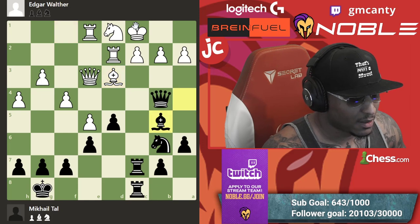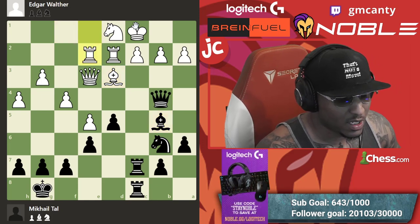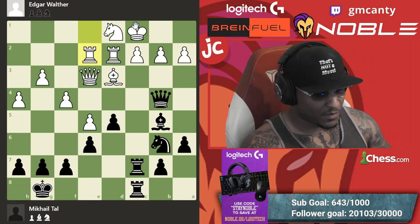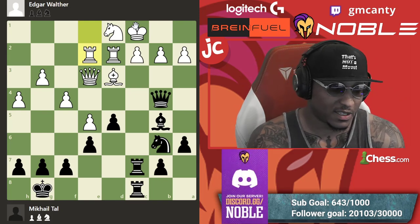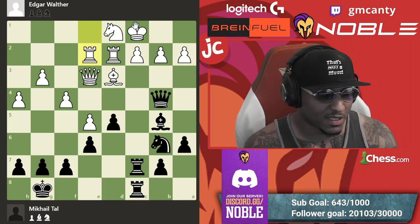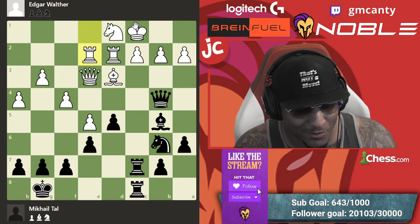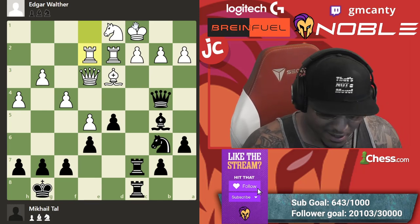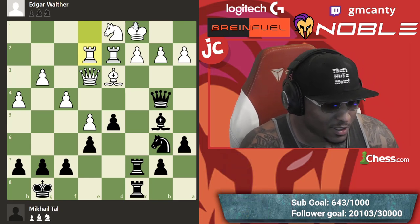That checkmate did not happen, but stunning — it should have. After bishop b5, white saw it and played rook e2. All right, I'm about to get Tau now. But see if you can spot the move Tau played here — an amazing move. In a classical game maybe you could find it, but this is a very hard move to find. It is move number one on the engine. Black to move — can you find it?